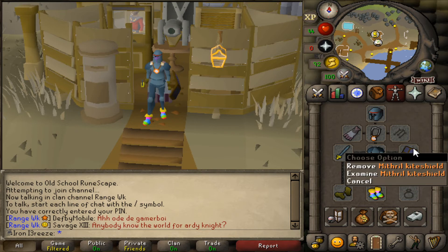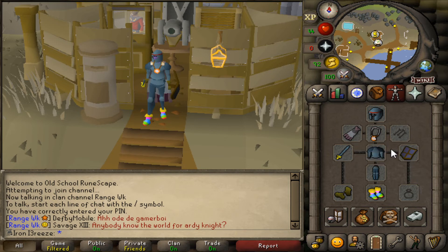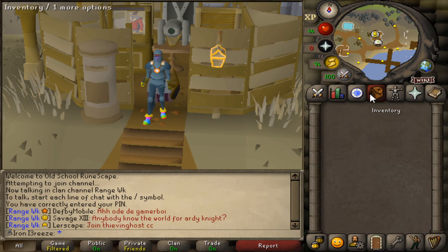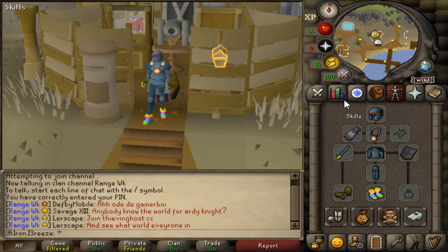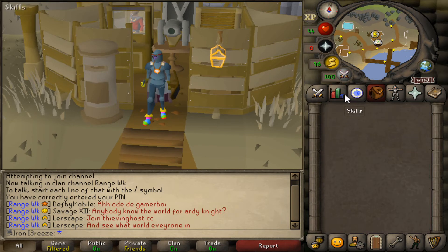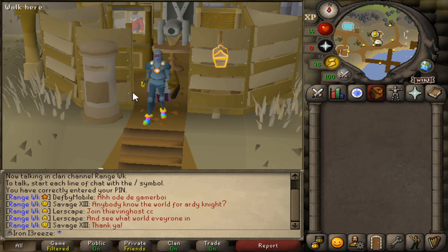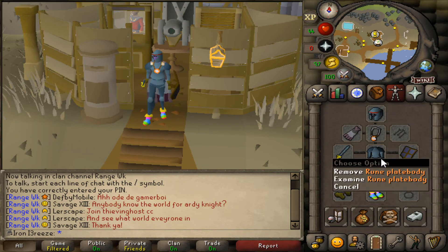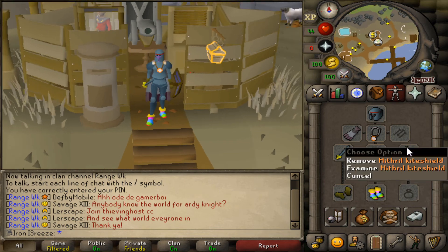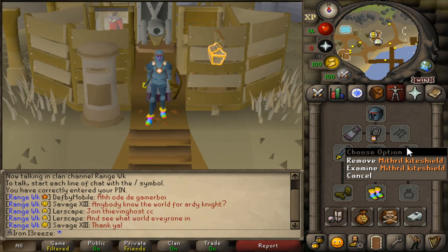This is our current gear setup. We still need a better kite shield — hoping to find rune eventually, or save up to get to 60 attack and strength and try the Warriors' Guild for a rune defender, or even a dragon defender at 60 defense. For now we're going to do other bits. Really happy we completed Dragon Slayer for the rune platebody and green dragonhide access, but we need to upgrade the amulet, boots, gloves, and kite shield.